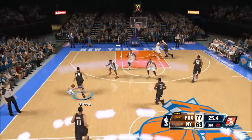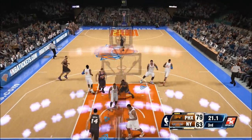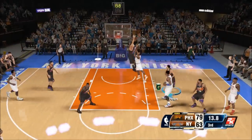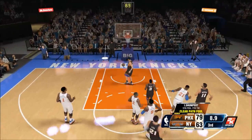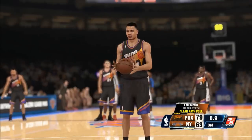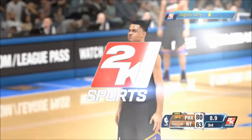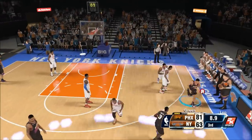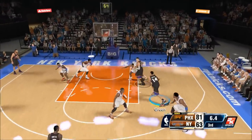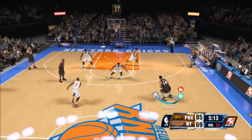That layup gives me 77 points with 20 seconds to go in the third quarter, so anything I score from here just helps for the fourth. There's Alex Len, the fifth overall pick from Maryland, with the block. Iman Shumpert commits the clear path intentional foul — my opponent was just spamming the steal button, and since there was no one in front of Gerald Green, it's the clear path: two free throws and the ball, a potential four-point possession. I get Amari on the pump fake, get the layup to go — 83 points through three quarters.